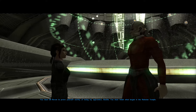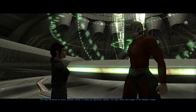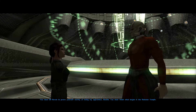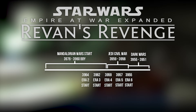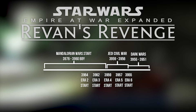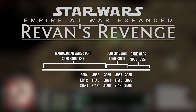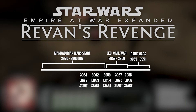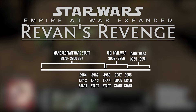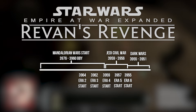The mod takes place in and around the era of Knights of the Old Republic's RPG duology. The plans for the mod are currently split into five eras, with two eras covering the Mandalorian Wars, which ran from 3976 BBY to 3960 BBY, and then two eras covering the war between Revan and Malak's Sith and the Republic, going from 3959 to 3956, with a split between the two when Malak betrays Revan and takes over leadership of the Sith.